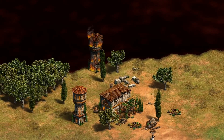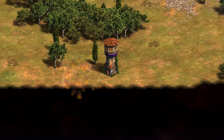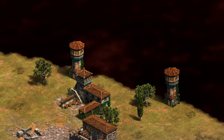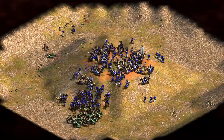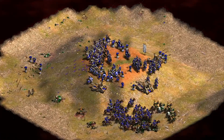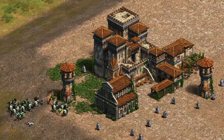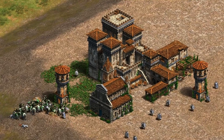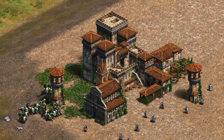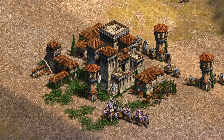The playable map will slowly constrict as the corruption advances, destroying everything in its path. This begins the moment the match starts, with the corruption occupying each corner tile of the map and expanding towards the center, totally consuming the map at minute 30. The outer supply and military buildings will crumble quickly, rewarding those who aggressively push towards safety in the center of the map, provided they can defend their position against the advancing armies fleeing the corruption.